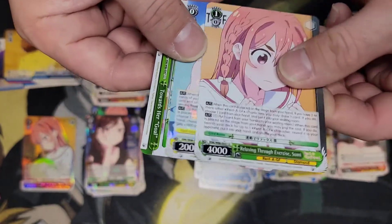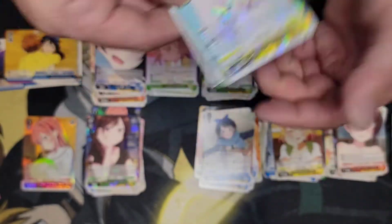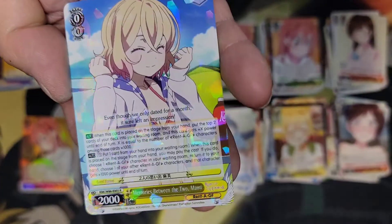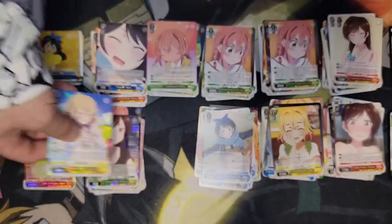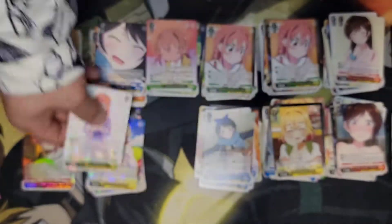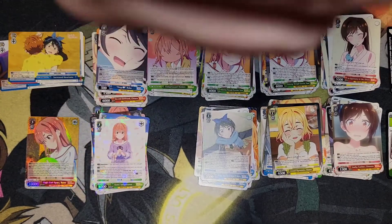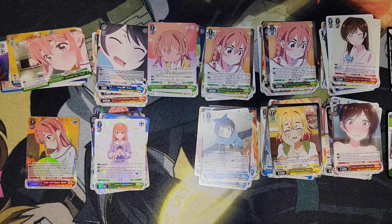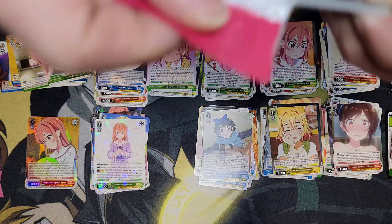It looks like we are getting double foils here. We are getting Memories Between the Two, Mommy — I think I already pulled this in the last box — and we've got Sumi's character card. I think we've got almost all four. And then Towards Her Goal. We still have one more higher-end card to pull, so fingers crossed.